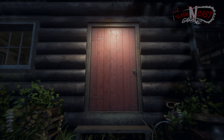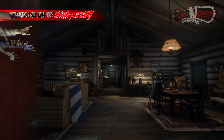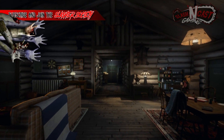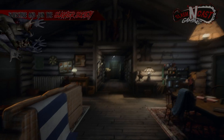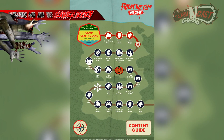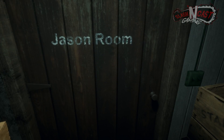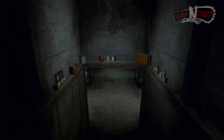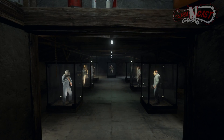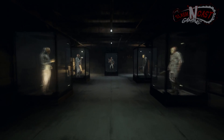Welcome back to another Friday the 13th game video. Today we're going over the recently revealed single-player element called Virtual Cabin 2.0. The first notice came from the content guide, as discussed in our last video. For those that don't know what the virtual cabin is, you're currently watching footage of it — it was originally a PC exclusive download that let fans keep up with things being added to the game, including weapons, counselors, and Jasons.